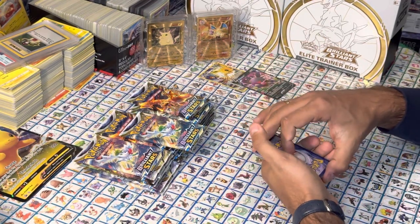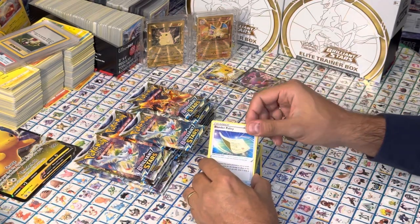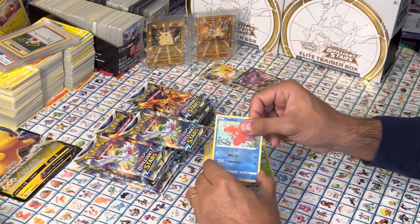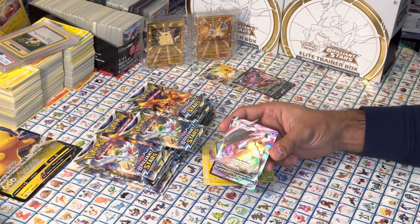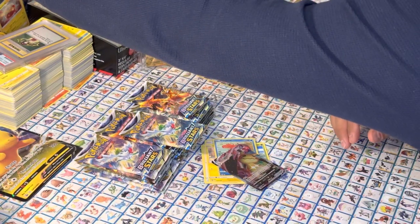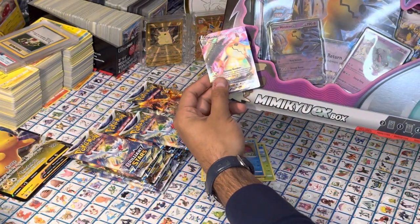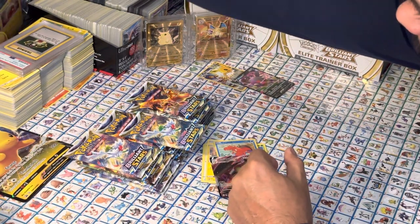Let's keep them coming. Energy, Exeggcutor, two Trainers, Buzzle, Hawlucha, Electabuzz — that's the third Electabuzz — Shinx, Reverse Holo Corphish, and a Mimikyu VMAX. Wow — Mimikyu VMAX! I actually have a Mimikyu box that I'm opening up with my daughter tomorrow. So keep a lookout for that. This is actually the VMAX; the one in the box is the EX. It looks really, really cool.